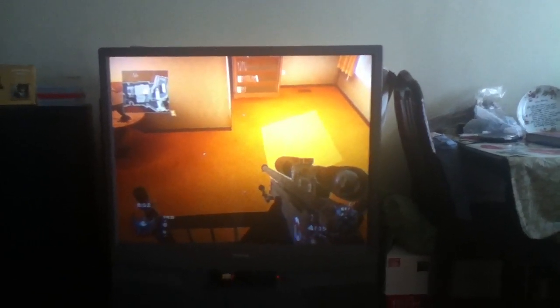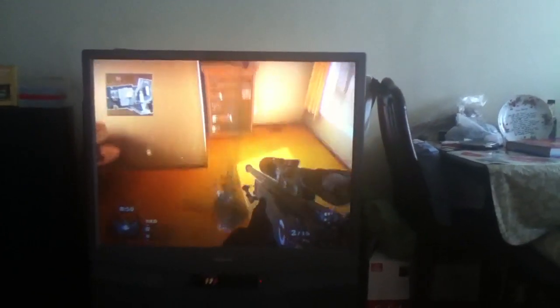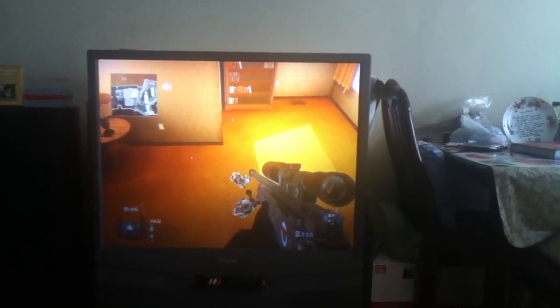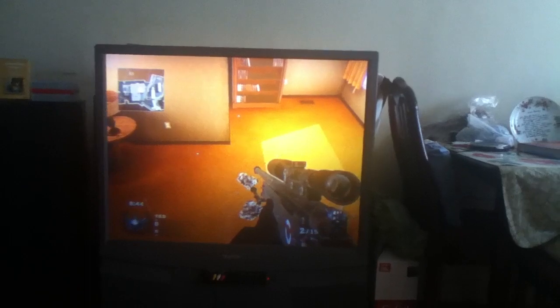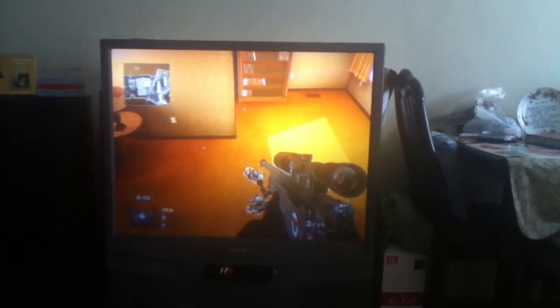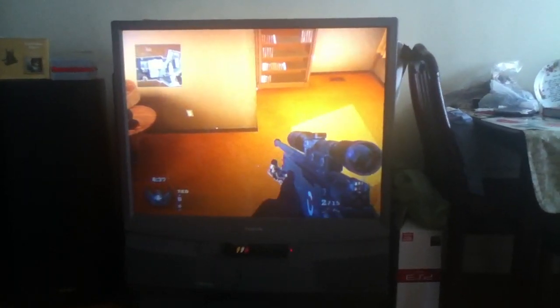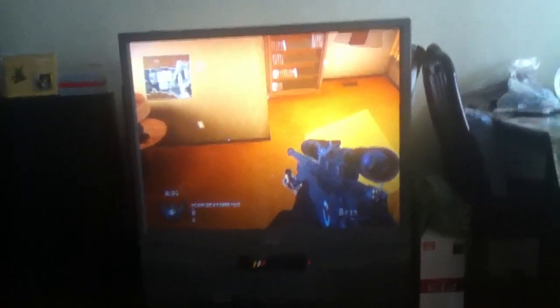What you do is you go to the end of the post of the yellow bedroom, and you stand all the way to the edge. It should turn blue in a minute — there we go. See, you turn blue.